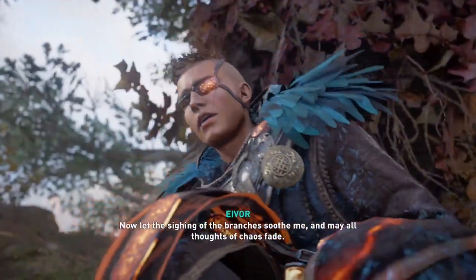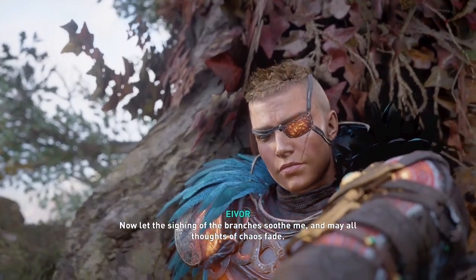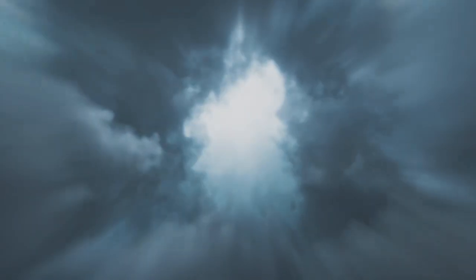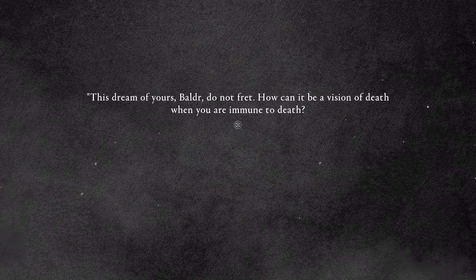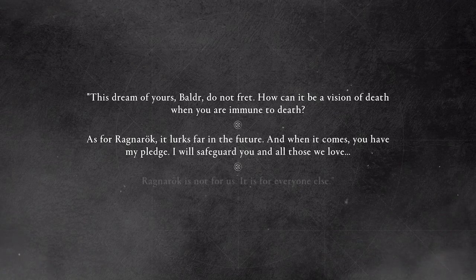Once you go to this tree and take a nap, you'll go to the mythical realm to start the DLC. You don't need to talk to a person or go to the seer's hut and drink a potion, at least not at this moment. All you need to do is go to this tree and interact with it. This will trigger the dream state transportation into the mythical realm where this DLC takes place.